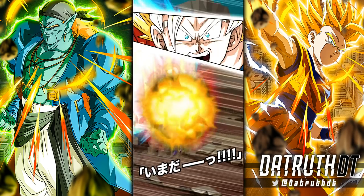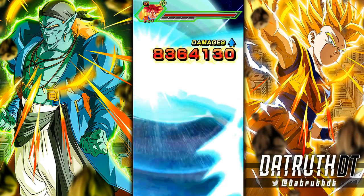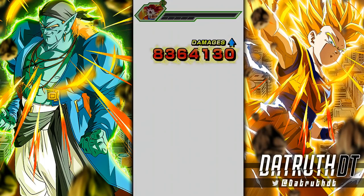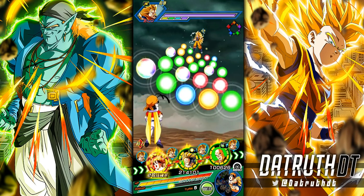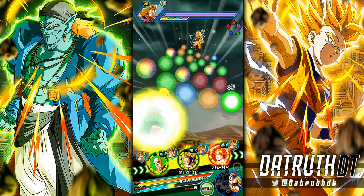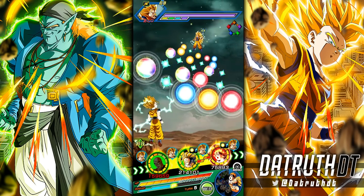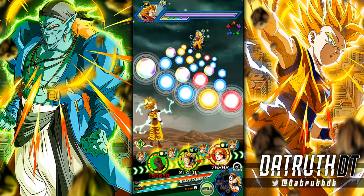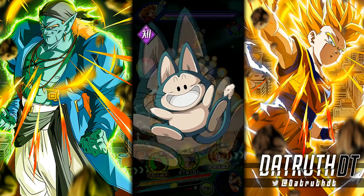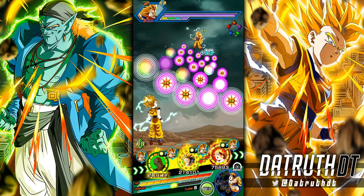INT Gohan gets 13.6 million. The difference is TEQ Gohan popping his active skill shoots his damage way above that. With 19 or 20 orbs for TEQ Gohan in the same type of situation — basically the same rotation — let me see what TEQ Gohan can get. I'm going to be about one orb shy. 19 is basically the same thing.